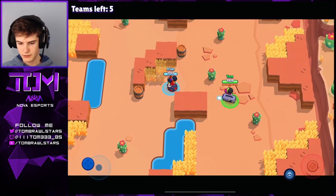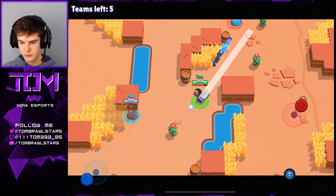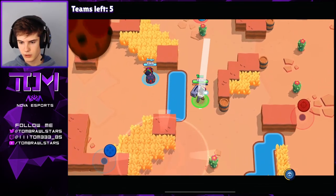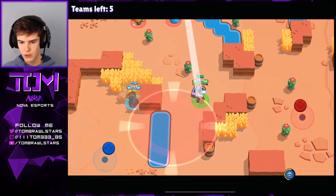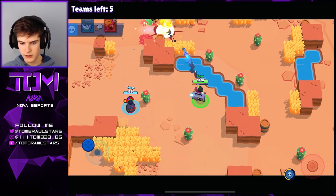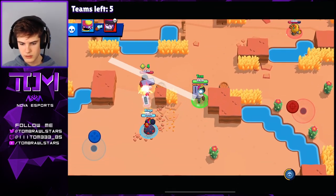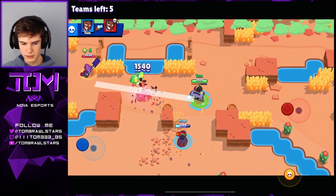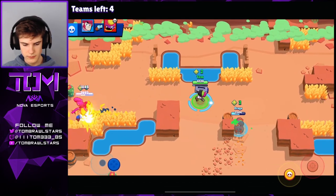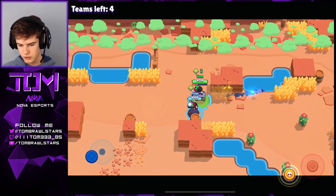Moving into the first game now. We don't have any boxes around, so definitely not the best start for us. Let me try to clip this Piper up here. We do get a few hits on him, then we're gonna push him because he is very weak. Hopefully drage can hit him and we can pick up the kill. We're gonna pinch this team here. There's a Brock — I'm gonna look to pick up the kill, which we do, and this Mors can't really push us, he's really weak.